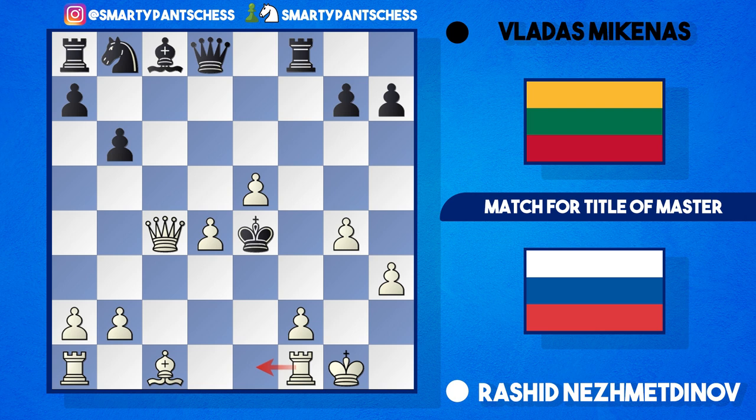Nezmetnov played another brilliant game against Mikenas and absolutely destroyed his Alekhine's Defence. This is actually a really complicated game with a lot of variations that I didn't discuss. If you ever want to go through it, I've copied the game in the description below - just copy that into a chess site and it should work, and you should be able to look at my notes as well.